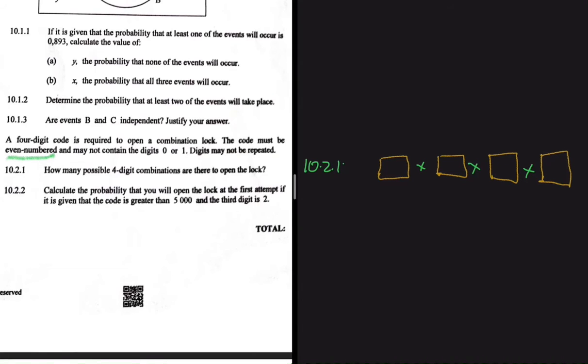Since we can't use zero or one, we only have the digits two, three, four, five, six, seven, eight, and nine. These may not be repeated. So now let's come back to our question: how many possible four-digit combinations are there to open the lock?